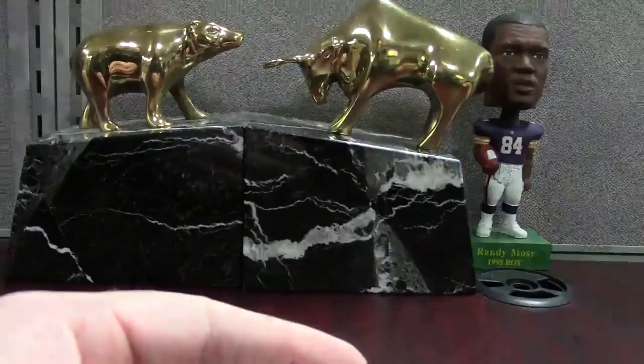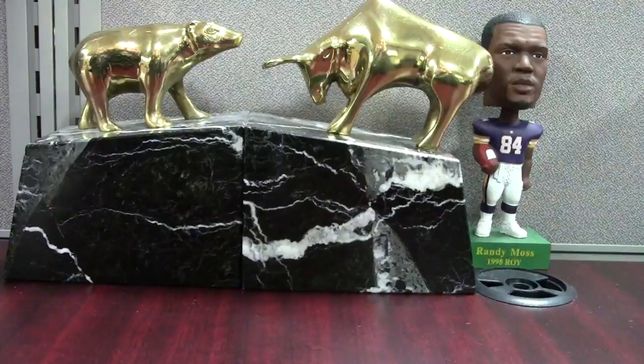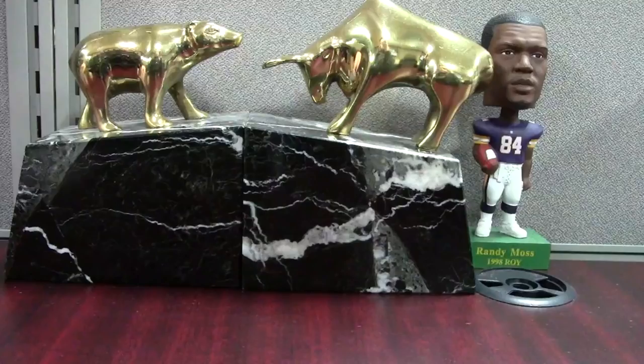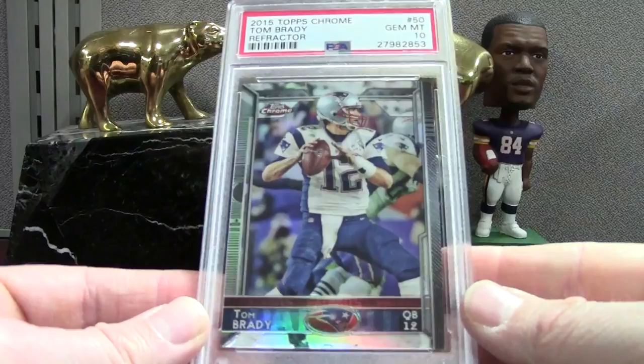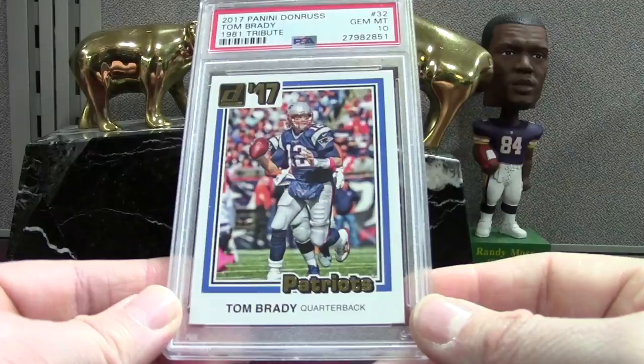I think this was a COMC card — I try to go through the pictures they post because they say every single card is the exact card you'll get in the mail. But even looking at those pictures you can't see every flaw, you can't see surface scratches. Here's a 2015 Topps Chrome Refractor — most likely I won't keep most of these, just kind of stuff to put in the store to stock it. I'm not a huge fan of a lot of these cards, but I know people that definitely are. This is just a basic insert from 2017 Donruss with the 1981 design — PSA 10.